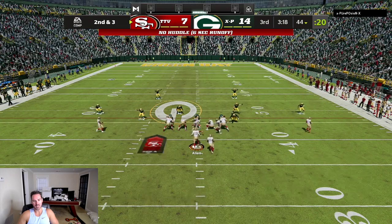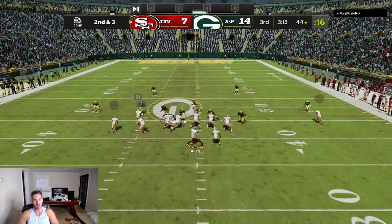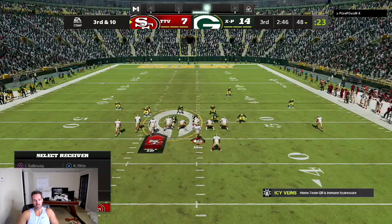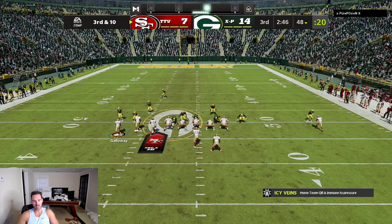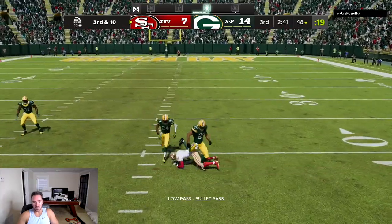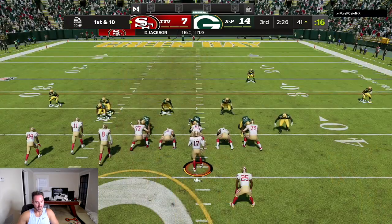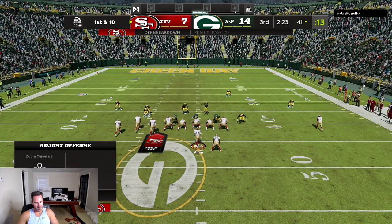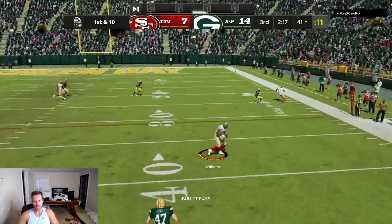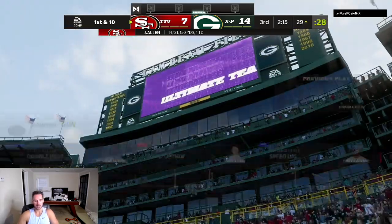Maybe I should put Deshaun Jackson in the slot and Roy Williams on the outside this game. I don't trust Jackson on these in routes — they're important especially for how much man coverage this guy's playing. Roy Williams is killing him on drags. Third and ten — we got the in route. Hopefully we catch it this time. I'm glad Deshaun finally decided to catch a pass that was uncontested. He's giving me so many drags — just get out of bounds. We don't need to risk anything crazy happening.